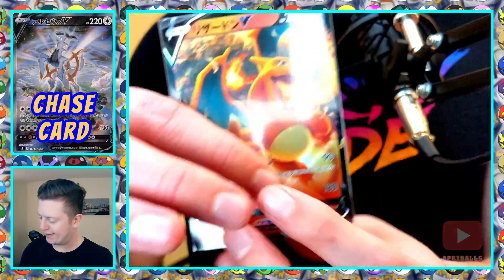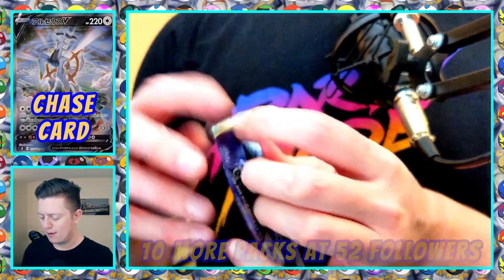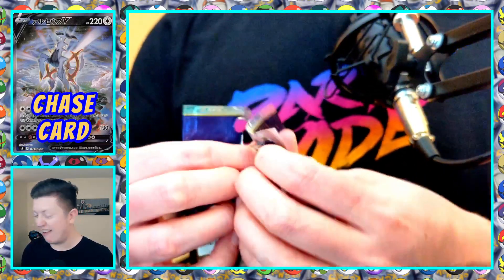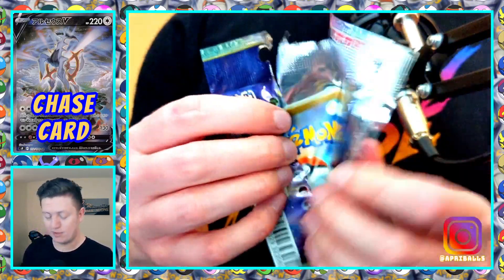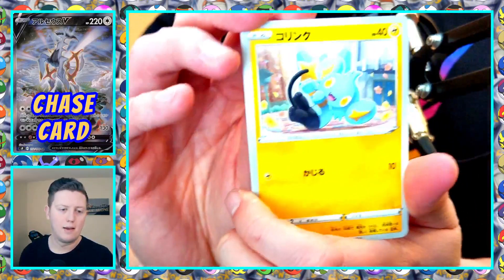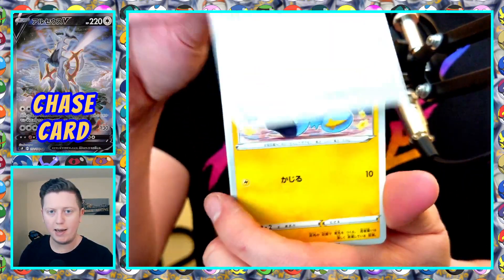If we hit that 51 follower goal — I'll drop it from 52 because I think my math was wrong — I'll do the other 15 packs. Or I've got plenty of Fusion Strike, some Shining Fates, some Celebrations. If we hit the follower goal I'll let chat pick. Pack four — one to the front, we got the pot helmet item card.